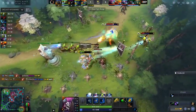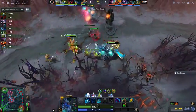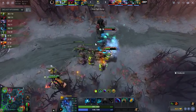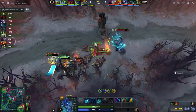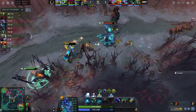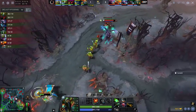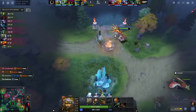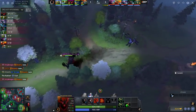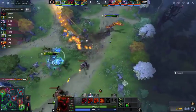They get the kill on Tiny at the bottom lane but not enough damage onto Earth Spirit. This is what I expected — I was looking at the series and expected action, and we're getting it early. Chaos drafted in a way that they can't afford to slow down. If it goes late, Terror Blade will be too difficult to deal with. TA is going to make sure it doesn't even get to that point — her mid game is going to be very strong, assuming she keeps the space against Shadow Fiend.